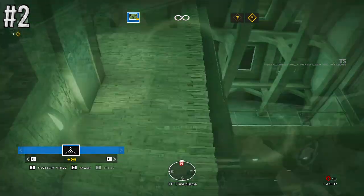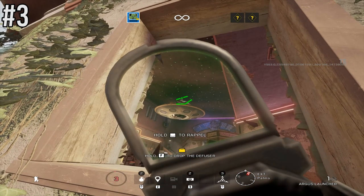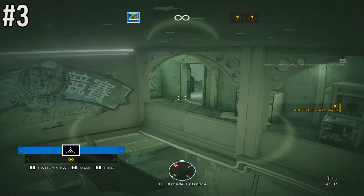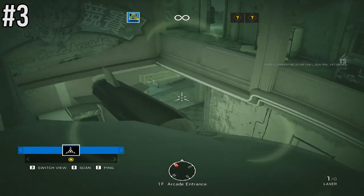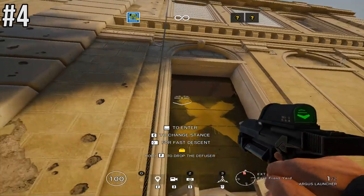The third Zero camera spot is on Theme Park. Come to the lower arcade entrance just outside the window and shoot your Zero camera at the little space station hanging from the roof. If you shoot it in the correct position, it will cover the upper arcade section and the lower arcade as well. Again, a completely risk-free spot.